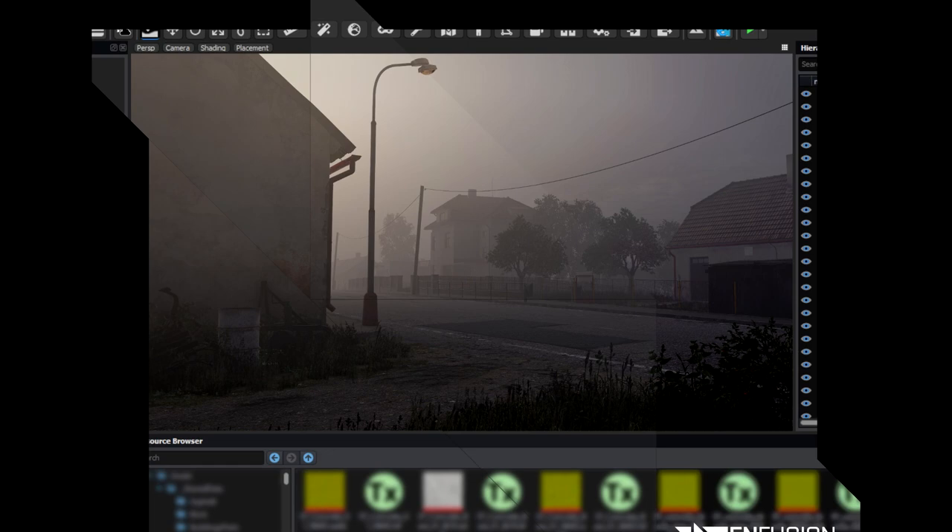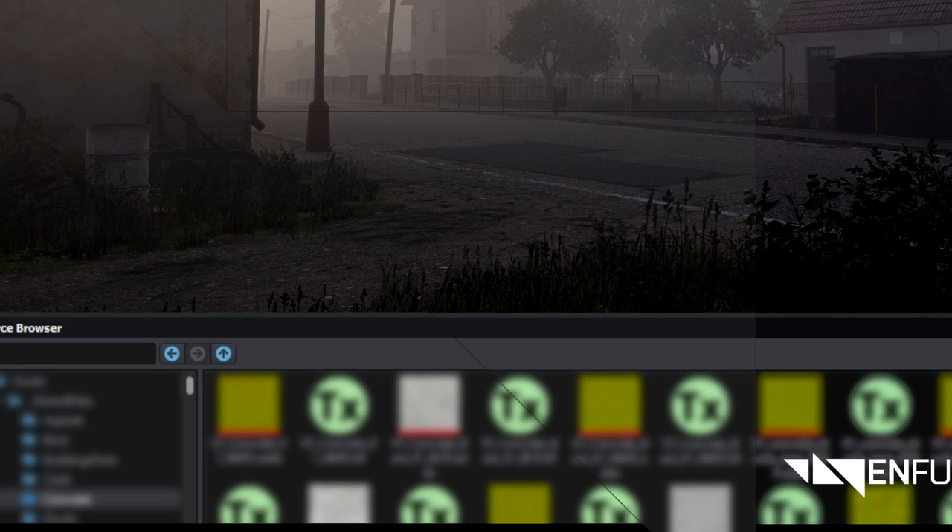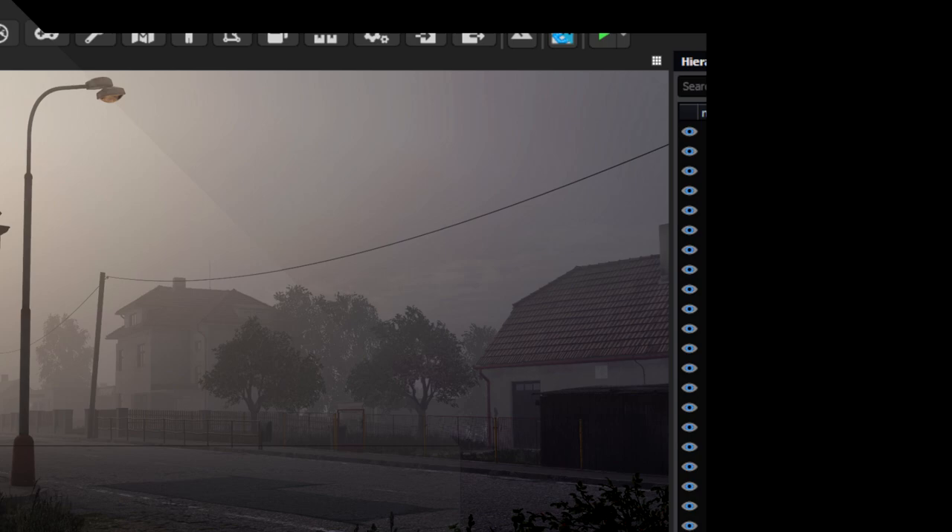On image 6, the final image that has been teased, we get a look at fog inside of a small village. From the looks of it we also have some texture assets named TX in the resource browser. On the right we can also see that the assets placed down can be toggled on or off with an eye icon, making them visible or invisible in the window.